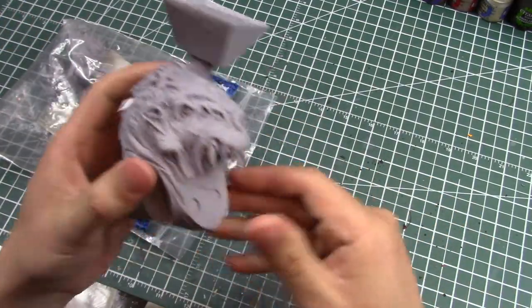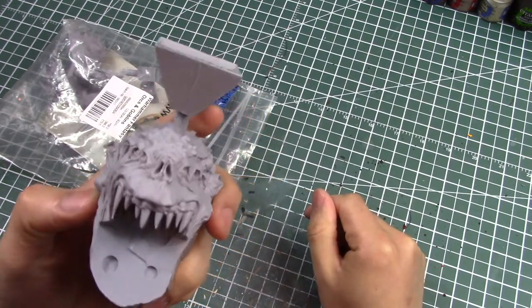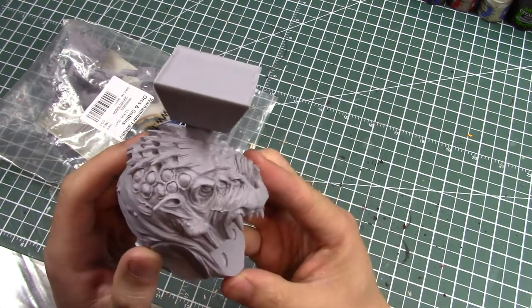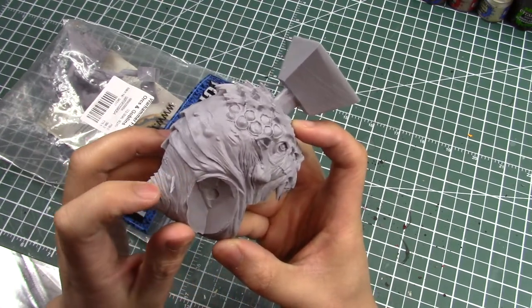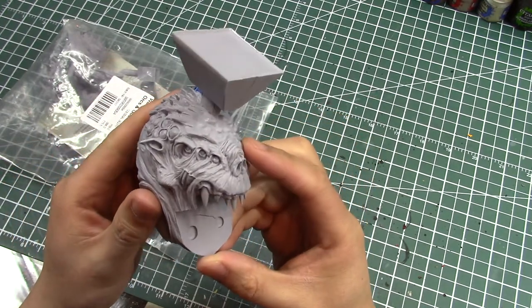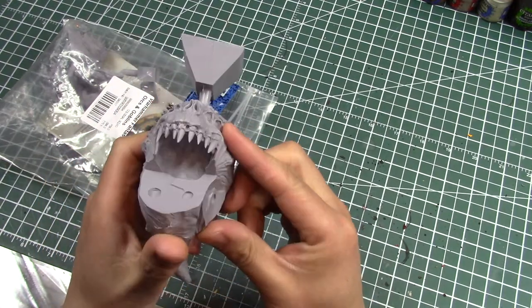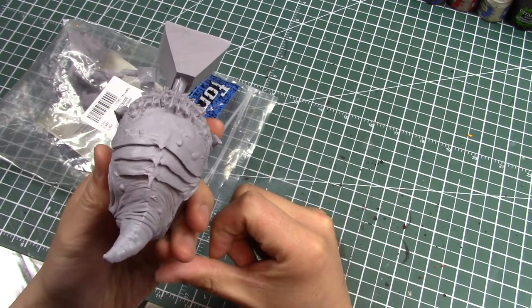This is the body of the squig — a fist-sized piece of resin. It looks quite nice. In typical Forge World fashion it is extremely detailed — all the little folds in the skin of the squig, three eyes on each side, all these little dots, all the hairs at the top, the teeth. Yeah, it's fantastic. It's quite detailed.